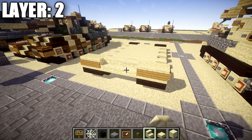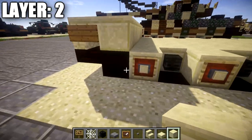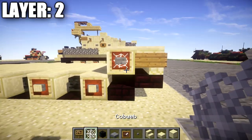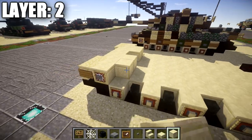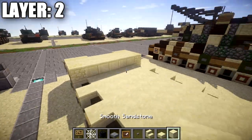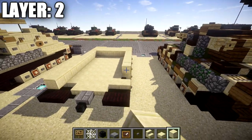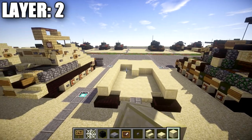Place down a row of three sandstone stairs across in between those upside-down stairs for the front sloping armor. Then place down a row of seven smooth sandstone blocks all the way across. Place an item frame with a cobweb in it on the side at both ends, and a stone button on the smooth sandstone block for the sprocket wheel that the track wraps around. Then place a row of five smooth sandstone across the middle, followed by a sandstone upside-down stair on both sides.